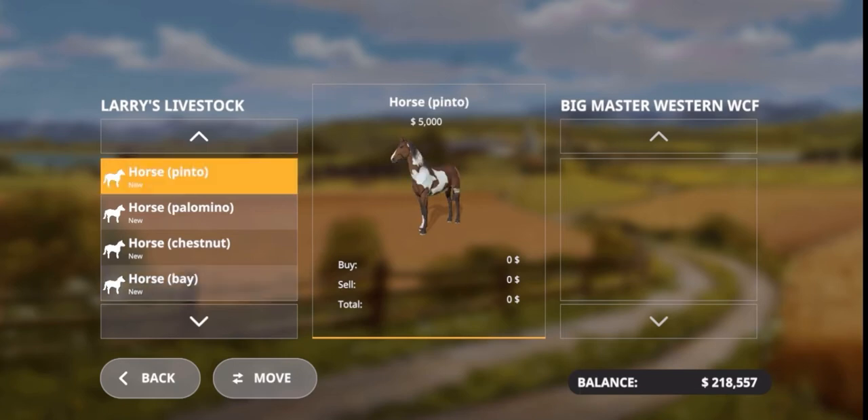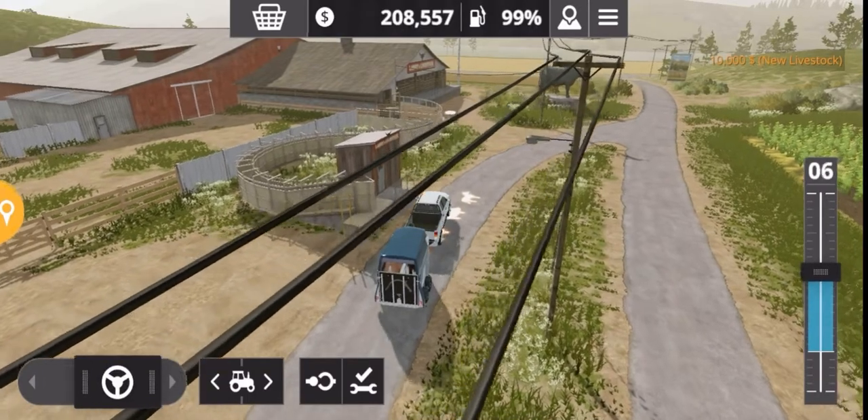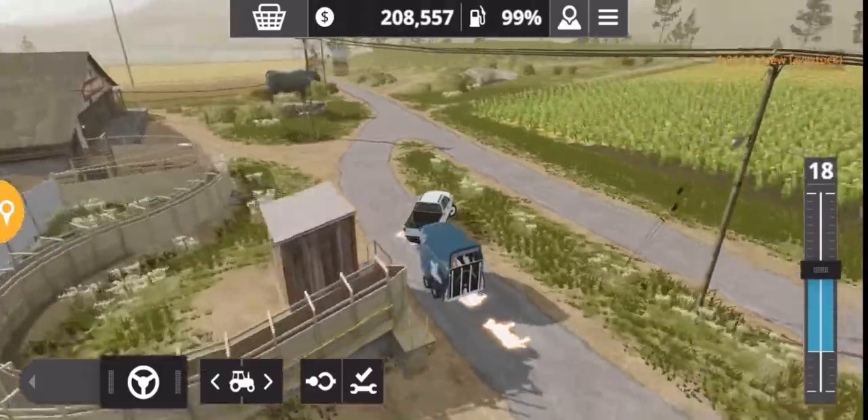To buy them you just move them across into the trailer, like you do with any other livestock. I'll go for these two and we'll take them back to the stables.